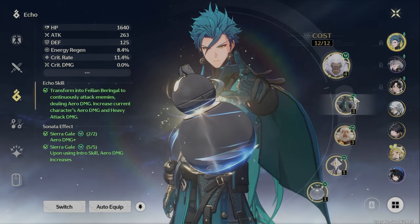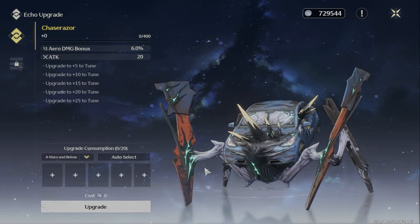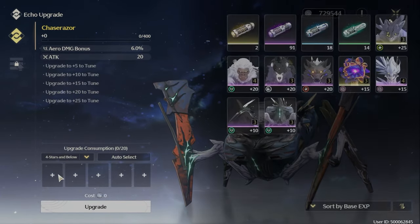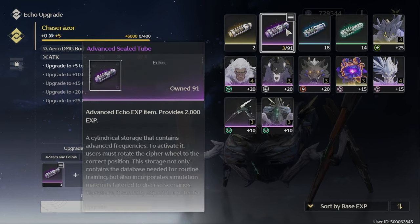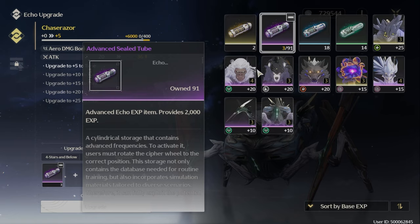One other bit of advice: try your best to not waste any of your echo XP until you hit databank level 15. If you get stuck, feel free to level some for stats, but considering how stingy this game currently is with doling out XP, I think the longer you can go without spending it, the better off you're going to be as a free-to-play or low spender.